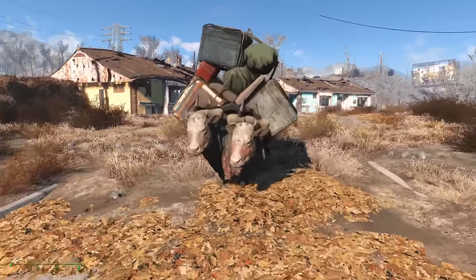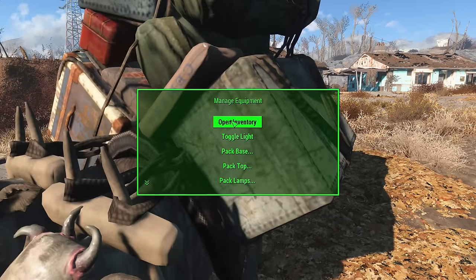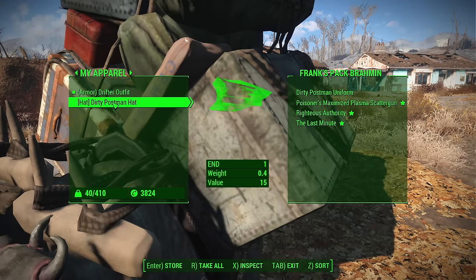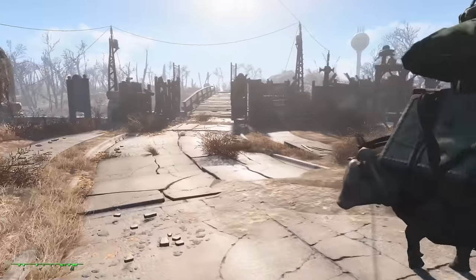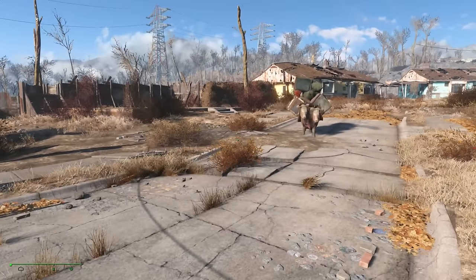I can load my stuff into this thing and have it carry it for me. If I go along and open inventory, I'm going to give it some weapons and a couple of outfits. It is now carrying some of my equipment.